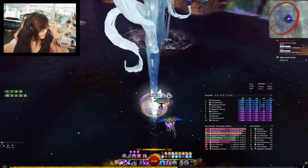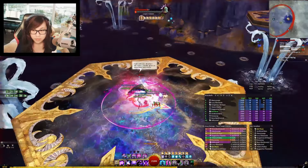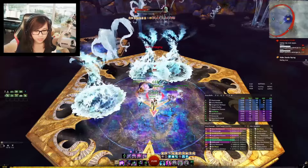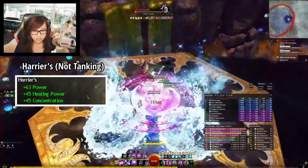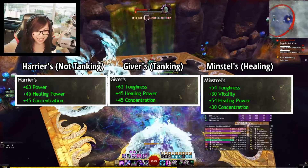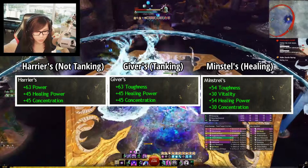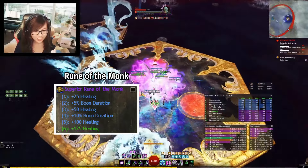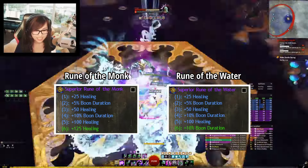Now let's get into the actual build and gameplay. For gear, you'll want to run a very standard healing setup, looking for some mix of Harriers, Minstrels, or Givers. The rule of thumb is full Harriers for armor, weapons, and trinkets if you do not want to tank; full Givers if you want to tank with the highest amount of toughness possible; or full Minstrels if you want to tank and no one else in the squad has toughness, as this allows you to bring more healing power and vitality. For runes, you'll be running Rune of the Monk for lots of healing. Alternatively, if you're struggling to keep up boons, you can run Rune of Water for extra boon duration.